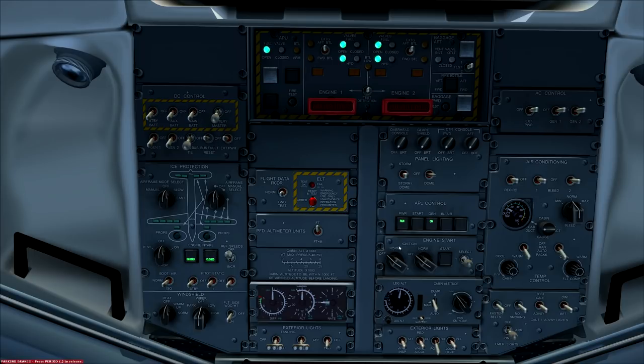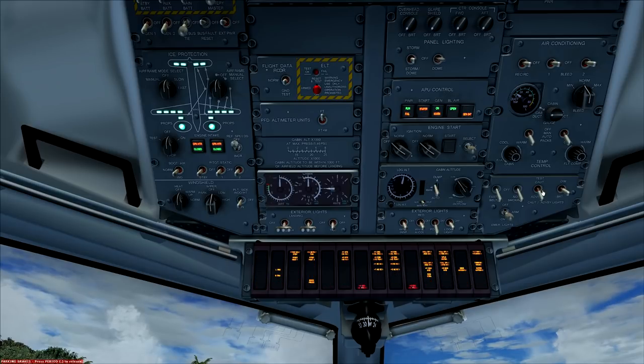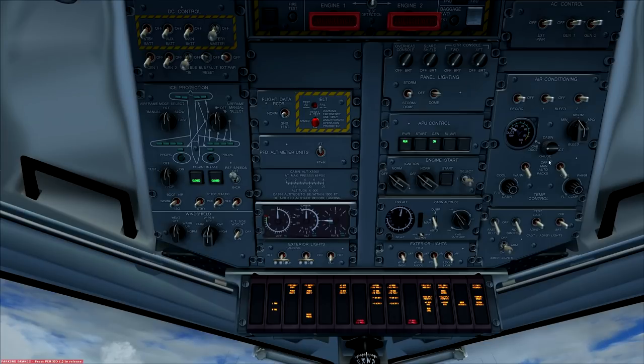Emergency lights are armed — the switch is in the middle. Fasten seatbelt switch on, no smoking on. Caution test: everything lights up, we hear a chime. Advisory test: most things light up, no chime. All working. Air conditioning panel: pack switches are both on auto — three positions: top is off, middle is manual, bottom is auto. Recirc switch on — you should start to hear air circulating through the cabin. Bleed air one and two off. AC generator switches one and two on, external power off.